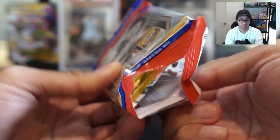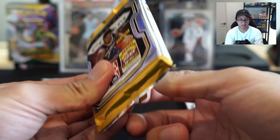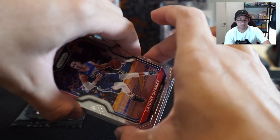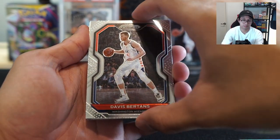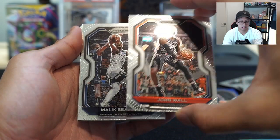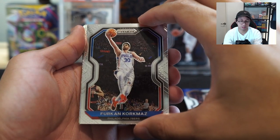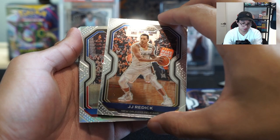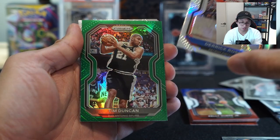Let's see what we get. LeBron veins — sheesh, cool bonus pack there. Alright — Landry Shammet, I don't even know how to say his name, here we go! Kicking it off. Oh so sticky — John Wall, Malik. It's the Sixers. JJ Redick again and silver, not a rookie. Derrick Rose, and what is our green — no rookie, Tim Duncan.